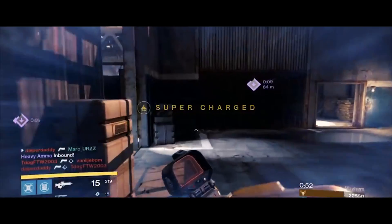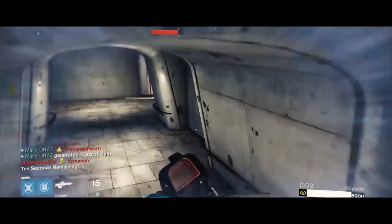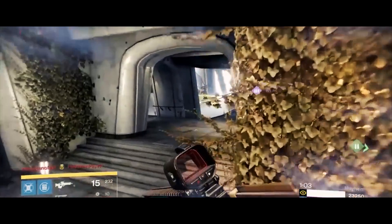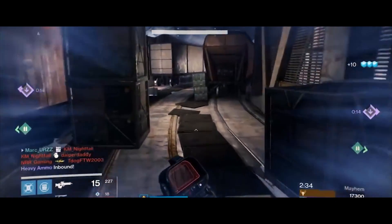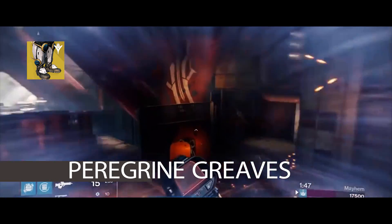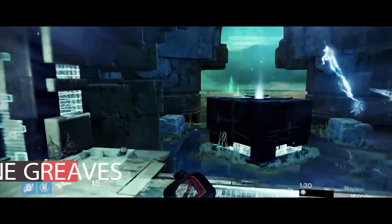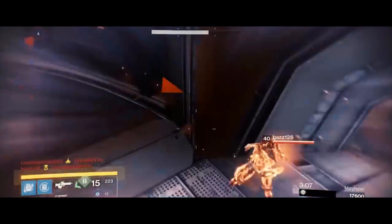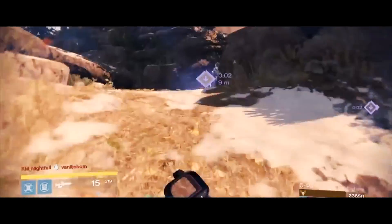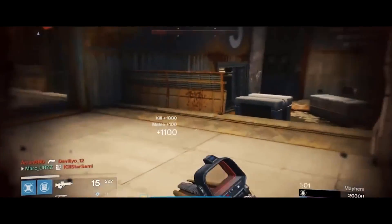We've all been there — those moments you pop your super, you're about to take out the whole other team, nuke them all. But out of nowhere comes some flying guy with these boots on that blows you out of your own boots. That's right — Peregrine Greaves, guys. That's the number five slot. Some of you might overlook something like this, but if you have perfected shoulder charging, you will annihilate everybody. Shoutout to Marcus here for an excellent montage of how deadly he can be with these boots.